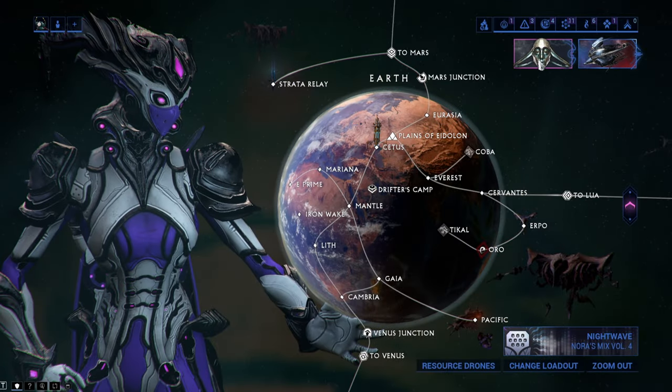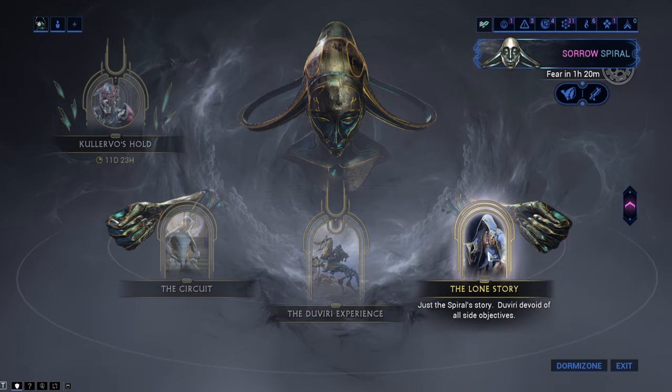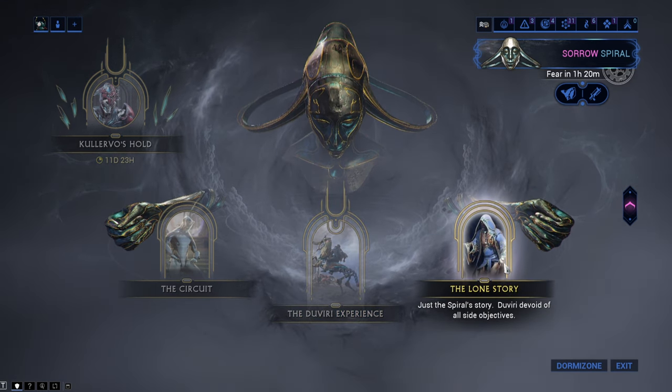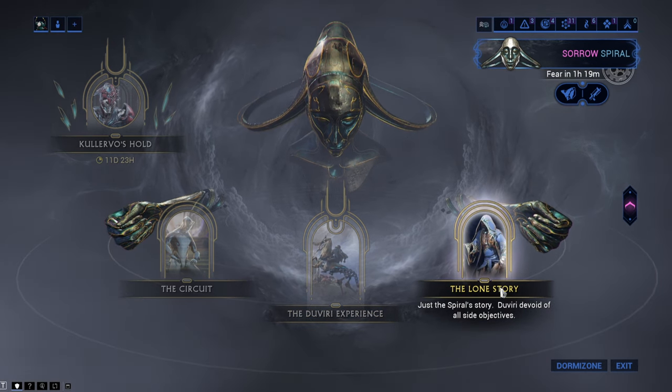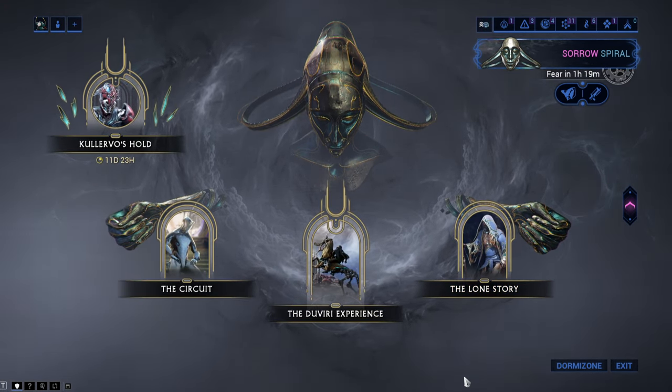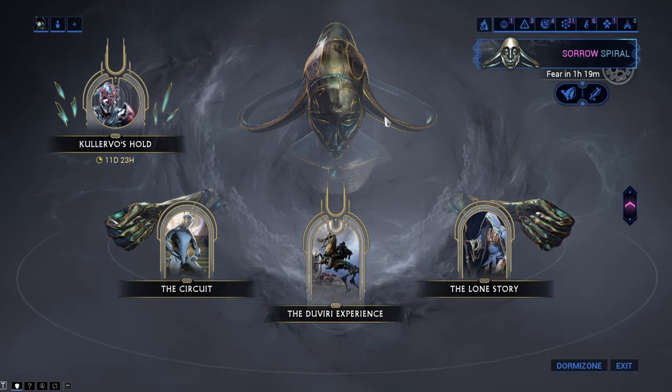To access the Auro Wyrm fight, you will first need to complete a story in the Duviri, so you need to complete the Duviri Paradox quest first. You can either do the Duviri Experience or the Lone Story, depending on your skill level and if you want additional decrees, but at the end it doesn't really matter which one you do.